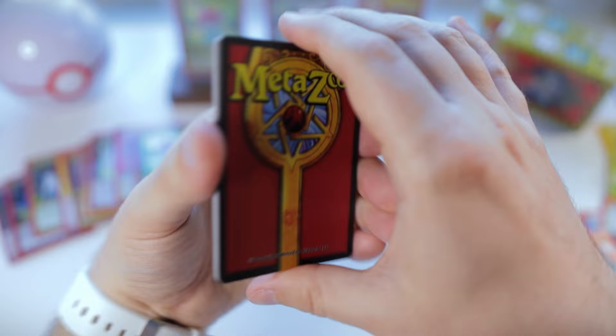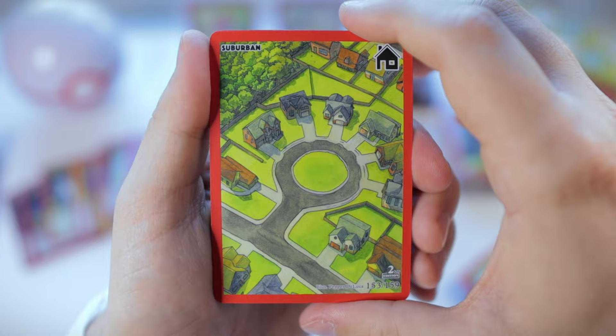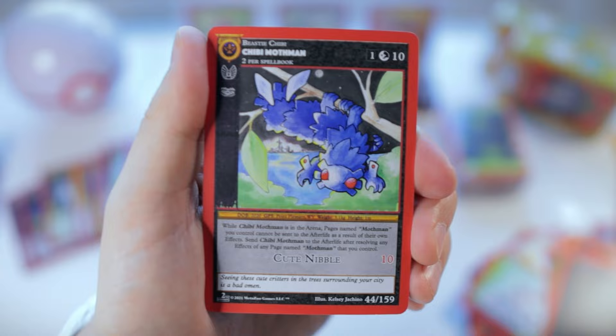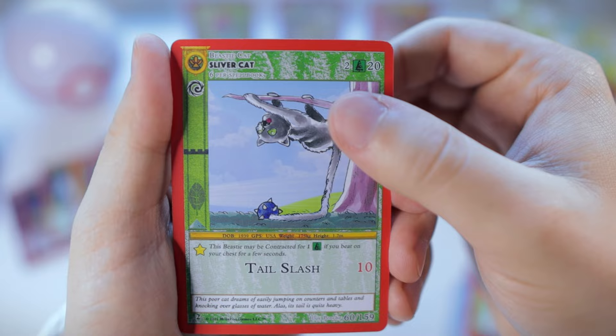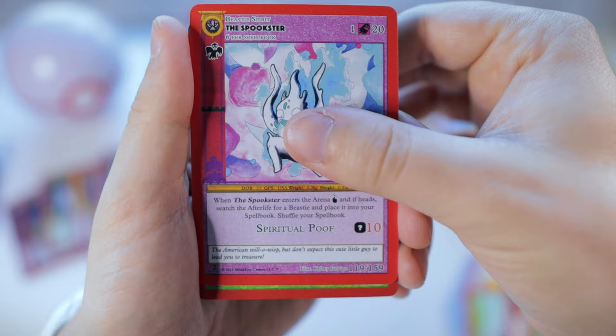We got the suburban card — little cul-de-sac on there — dark aura, chibi Mothman, ghost deer, water gun, silver cat, earthquake, hide behind, the Spookster. This is our last hit: another Enfield Monster reverse.